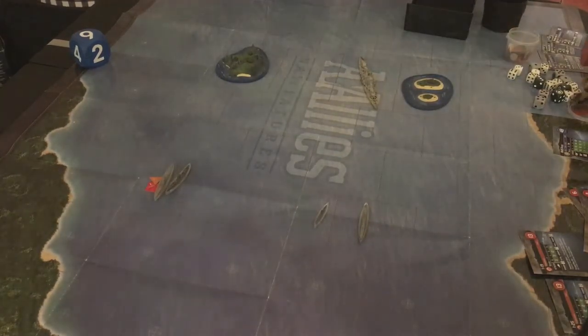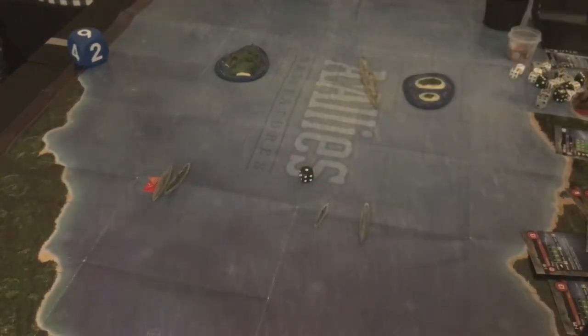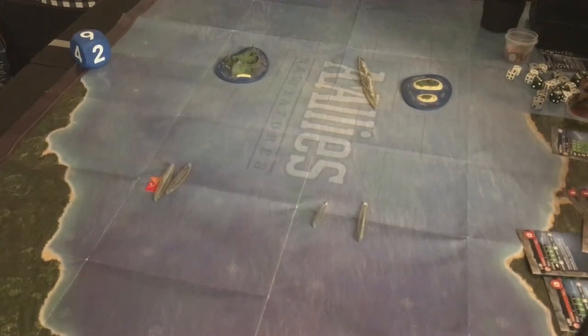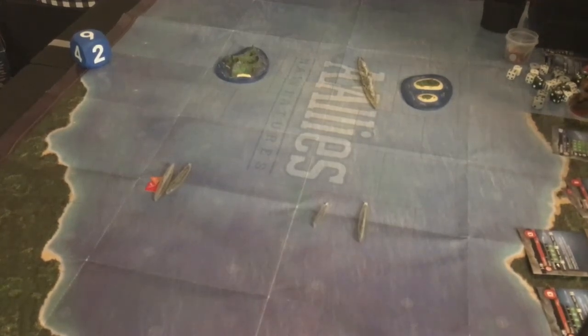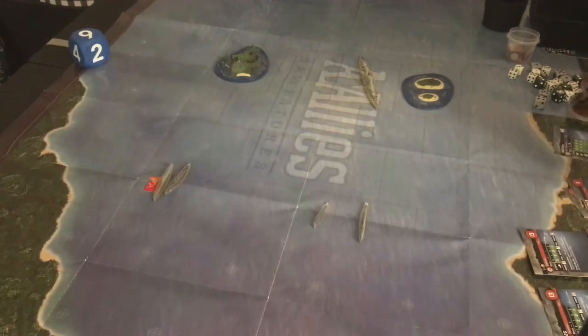The difference is that these Japanese subs do have a range of three, so they might still get some shots off. We're rolling to see if the Catalina comes on — this is Turn 2, so it comes on a roll of one or two. We rolled a one! The Catalina comes on. We don't need to roll for where it comes on because it's a plane. The Catalina has three depth charges — let's check for specials. It has 'Shadowing': at the beginning of your air attack step, choose an enemy ship within range two; your aircraft roll one extra attack die when attacking that ship this turn.